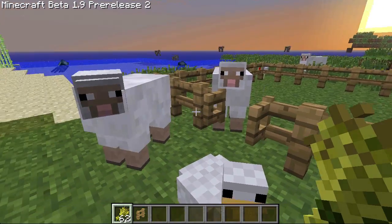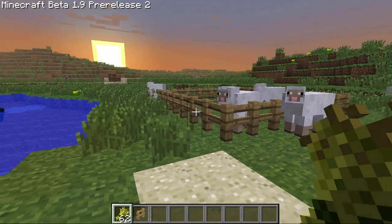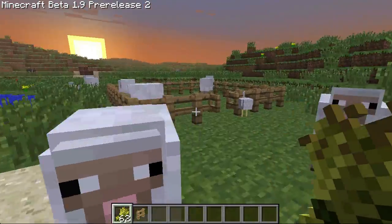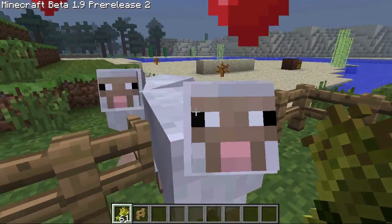Let's head off into this world right here. It's kind of chaos, got a lot of animals. When you're holding wheat in your hand, animals will tend to follow you around all over the place, which kind of gets annoying.